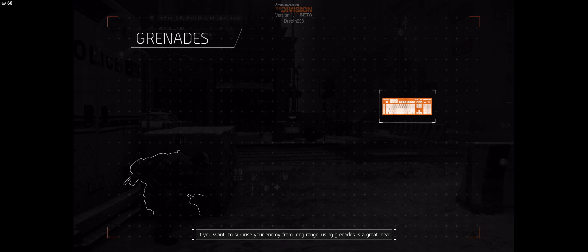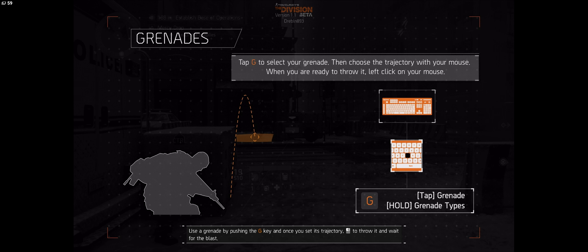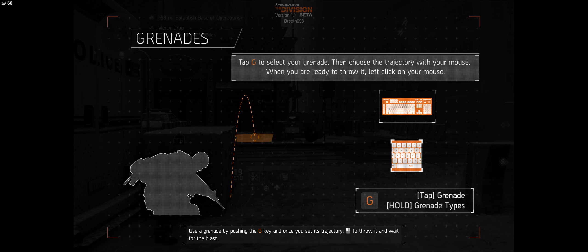If you want to surprise your enemy from long range, using grenades is a great idea. Use a grenade by pushing the G key, and once you've set its trajectory, left click to throw it and wait for the blast.